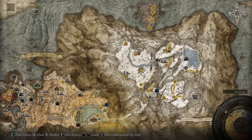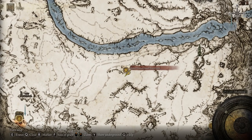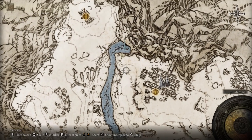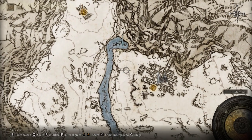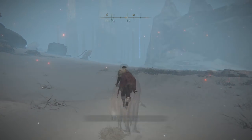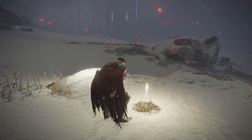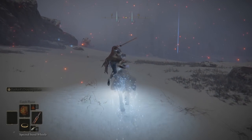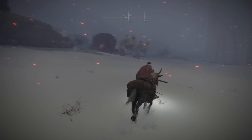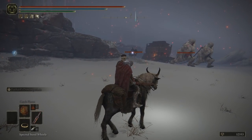Head over to the Consecrated Snowfield, specifically the Lost Grace Inner Consecrated Snowfield. Once you are here, locate the caravan. If there is no Knight Calvary next to them guarding, you will need to go back to that Lost Grace and interact with it. When you head southwest again and locate the caravan, you will notice two NPCs guiding it — those are the two Knight Calvaries.